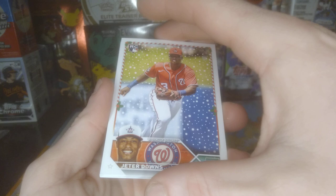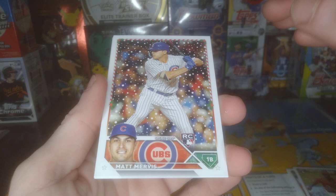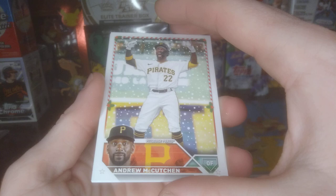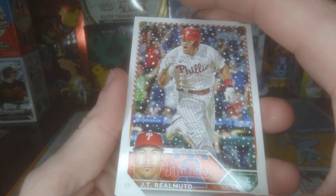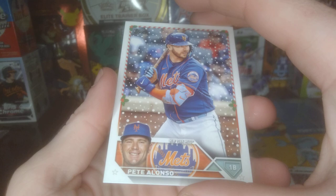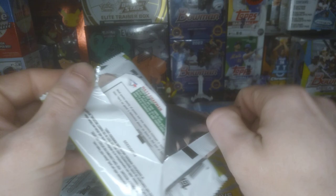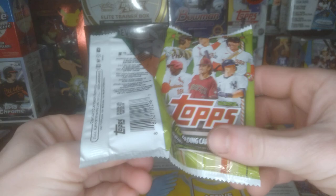Got Matt Mervis — that's another good rookie. Andrew McCutchen. J.T. Realmuto. Pete Alonso. I'll have to check all the cards at the end to make sure I didn't miss any other SPs.